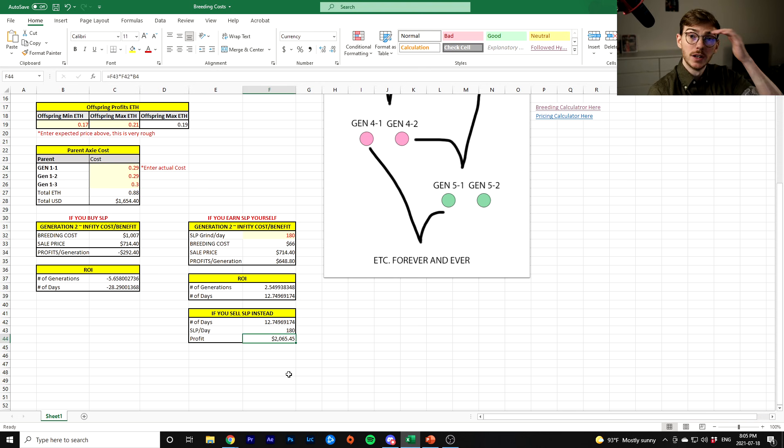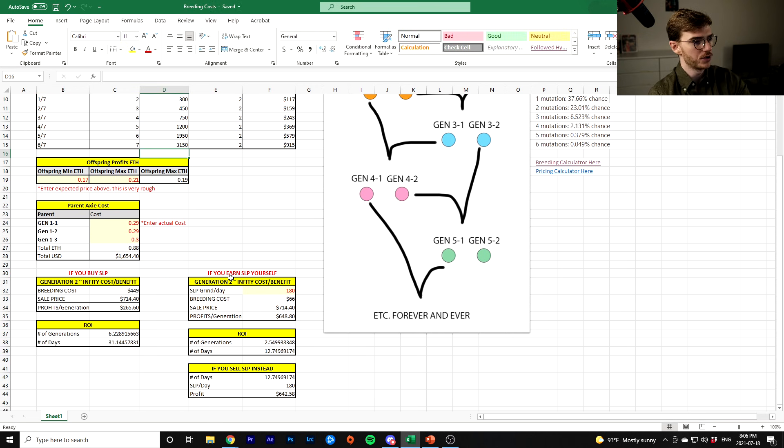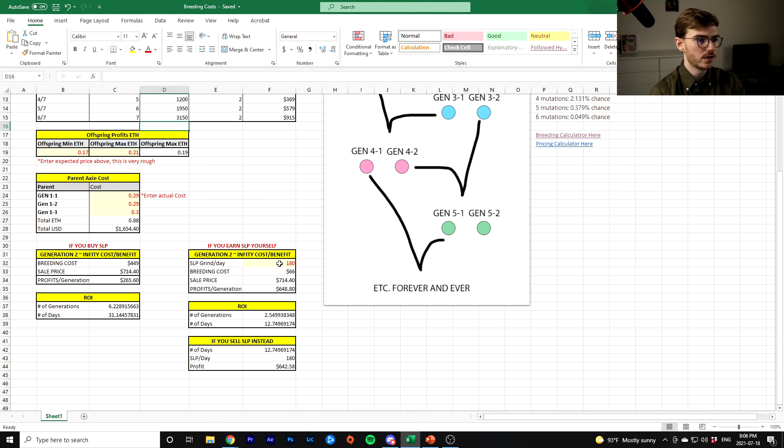So some things to keep in mind: this breeding thing depends on the price of SLP. I'm going to share this spreadsheet with you — you can change these numbers as you want. Basically I've gone over how the spreadsheet works, but change these numbers. If you think you can grind more or less SLP per day, you can do that. If you think you can get 250 a day, you can see how fast you can breed with that. But 180 is reasonable and is actually a good goal because it gives you the SLP you need to breed without having to buy any.